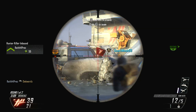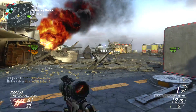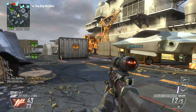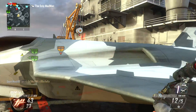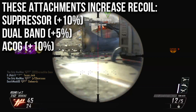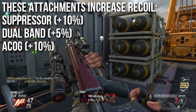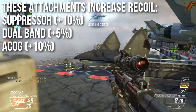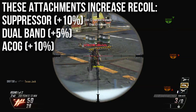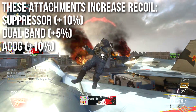When it comes to attachments that affect recoil on sniper rifles, there's an entire sea of myths and misconceptions. Three attachments will directly affect the recoil and they actually increase it: the suppressor, the dual band scope, and the ACOG scope all increase recoil — plus 10%, plus 5%, and plus 10% respectively. These are all bad since we want as little recoil as possible.